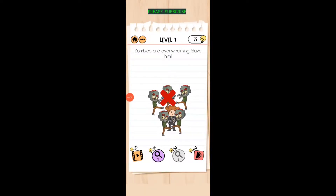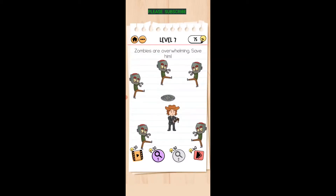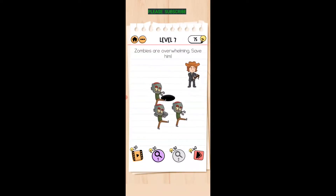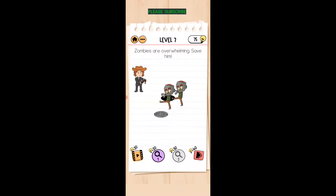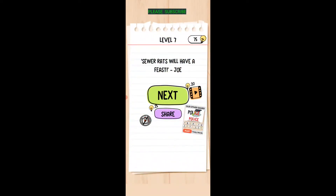Okay, zombies are overwhelming — save him! Swipe that manhole cover off, then get in between the zombies and the hole and they fall in. Swipe your finger on the manhole cover to take it off.